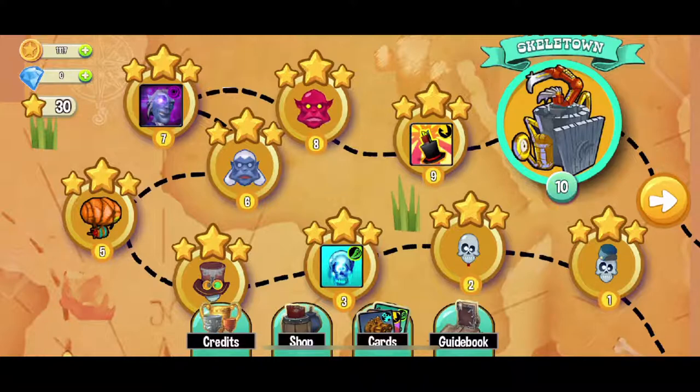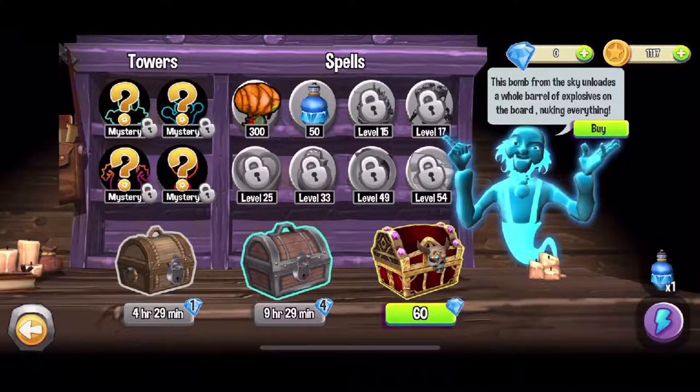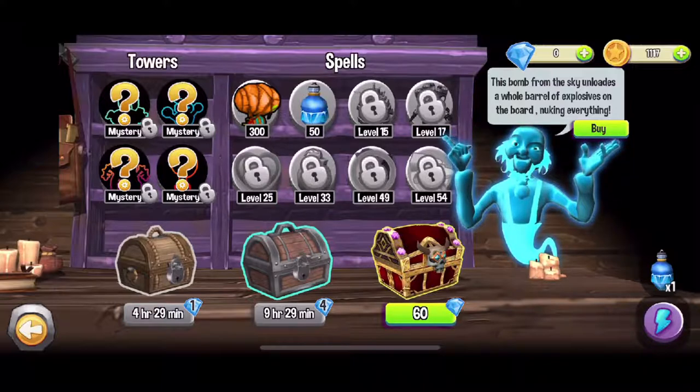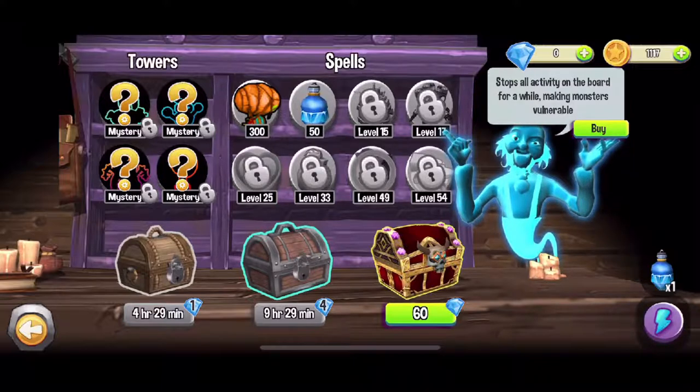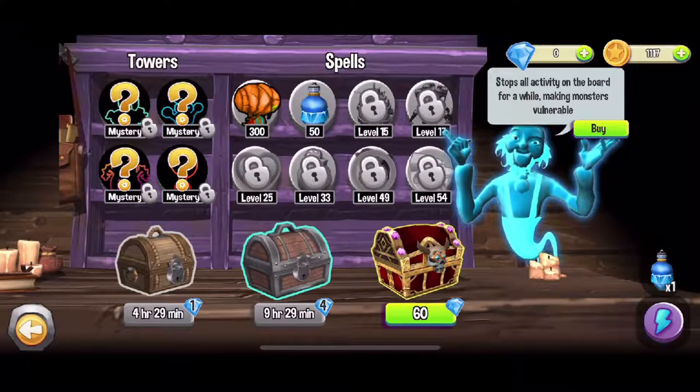The next type of currency are coins, which are used to buy spells. Right now I have unlocked only two spells: the dirigible and the freezing spell. The dirigible drops bombs or explosives in a horizontal path, and the freezing spell freezes every enemy on the board.